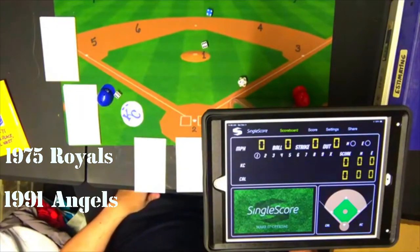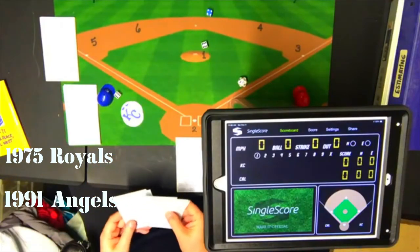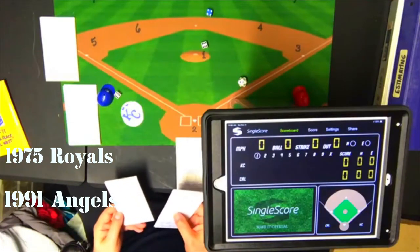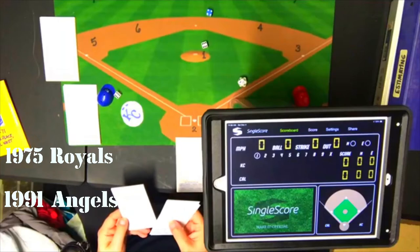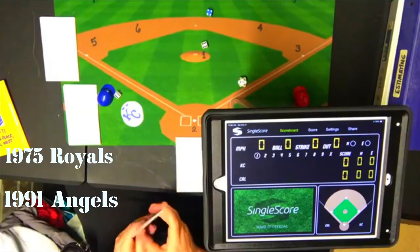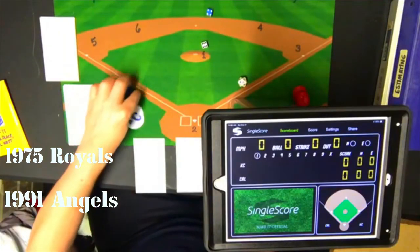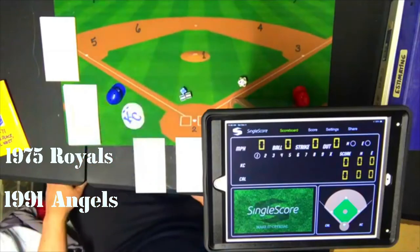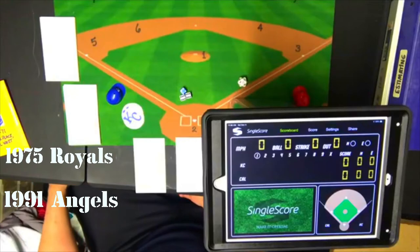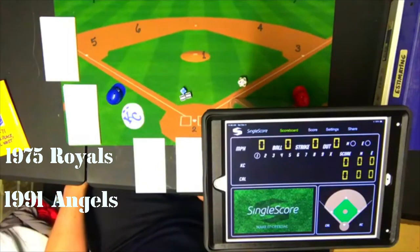The Kansas City lineup has two guys who were not regulars for the 1975 Royals. The DH is Tony Soleida, who had 16 home runs in 231 at-bats — he has a great card, so he's playing. Bob Stinson will be the catcher. Kansas City had three catchers and none had even 300 at-bats, so it's not an egregious substitution for a one-off game.